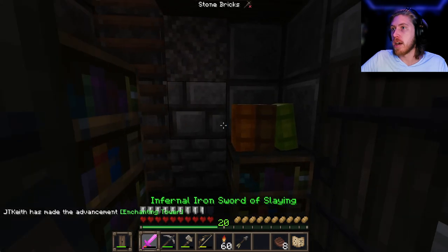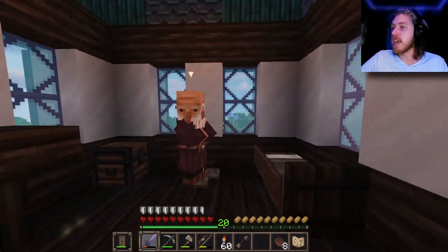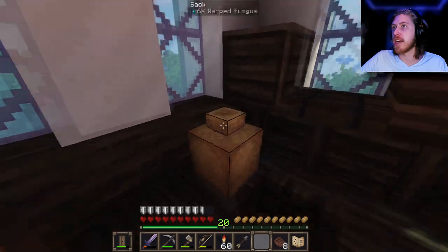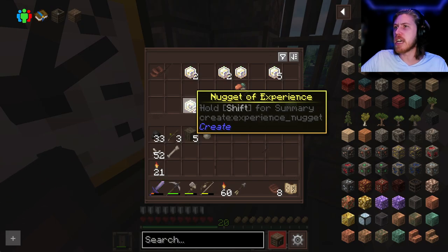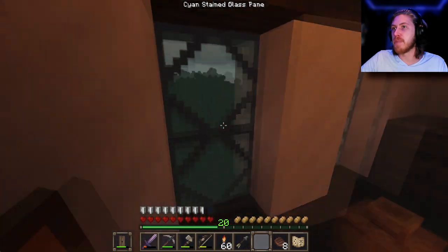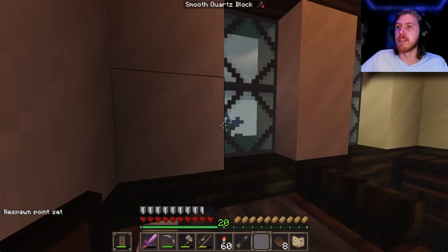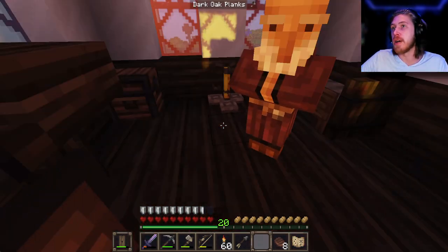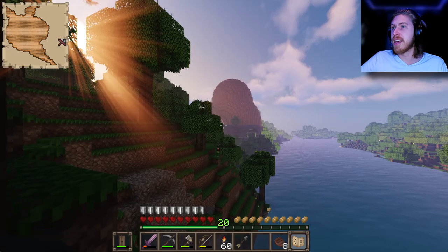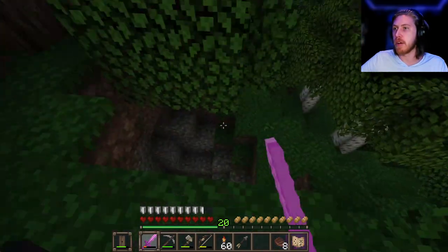Hello, any wizards home? There's a chest — hey buddy, what's your deal? Enchanting book, Quick Charge, Efficiency II — you got all sorts of stuff. I don't know if you're gonna get mad at me for looking at the chests. Nuggets of experience — I want this stuff. Now it's raining. You mind if I crash here? We can spoon a little bit. There's a whole honeycomb thing over there and a big butterfly — this gives me boss fight vibes from Terraria.